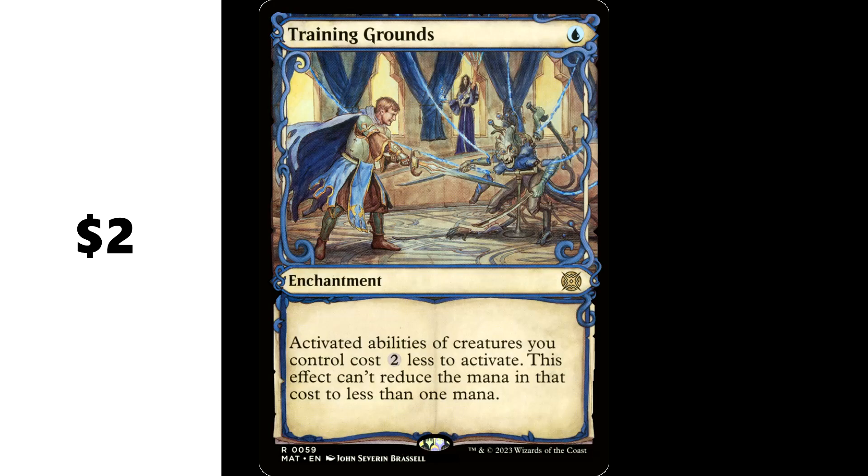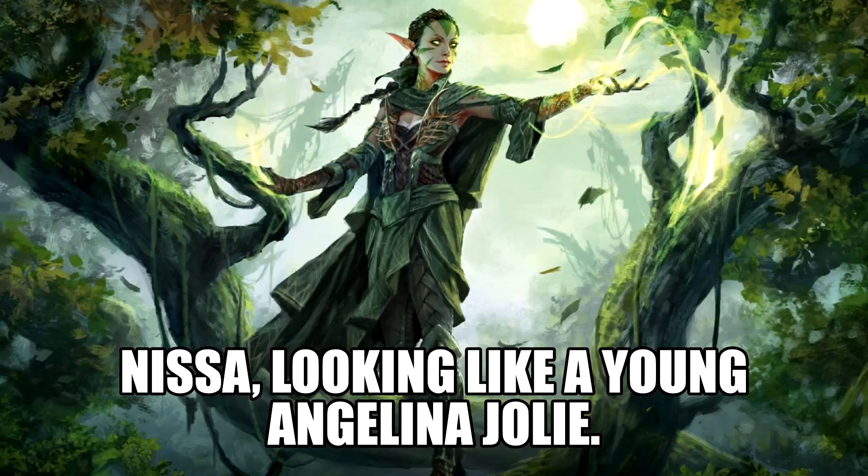There are a ton of other sweet commanders — you got Narset, all kinds of cool stuff. There are also solid role players like Training Grounds — one blue mana for an enchantment. Activated abilities of creatures you control cost 2 less to activate, though this effect can't reduce the mana in that cost to less than 1 mana. In the early days of Commander this was a pretty expensive card, but this reprint brought it down to just a couple bucks — very affordable for the power it grants in the right deck.